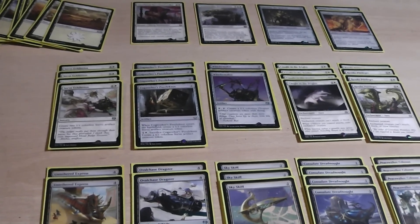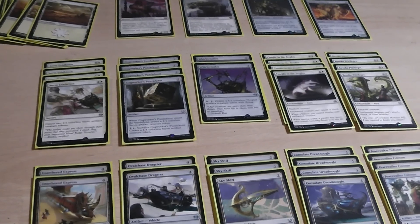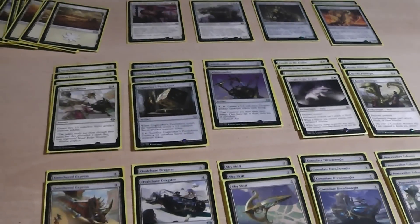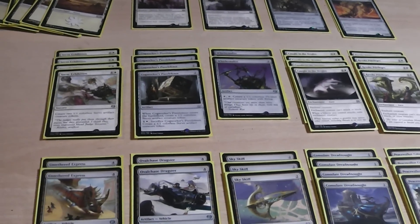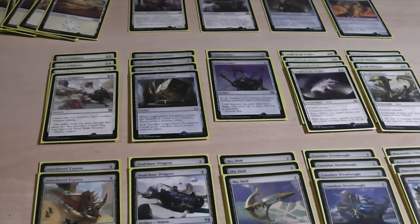Hi Cubies, here's Alexander again. Every once in a while I build myself a new standard deck for Magic the Gathering, and I don't want to keep that from you, so here it is — my newest deck. It is called Revenge of the Consulate. Or Stompy make Stomp Stomp.